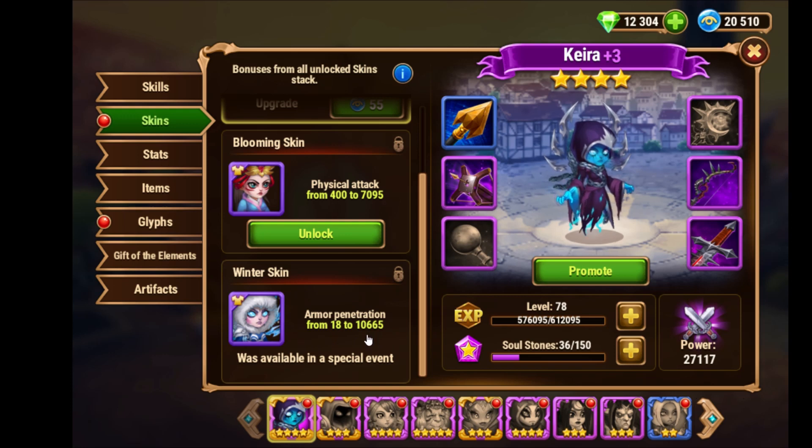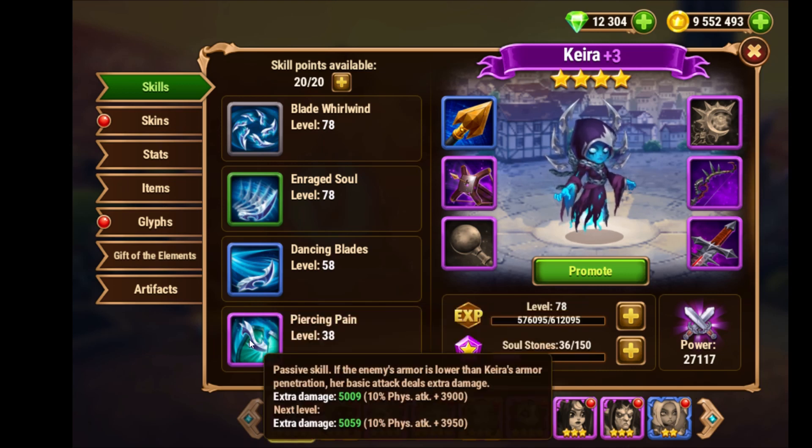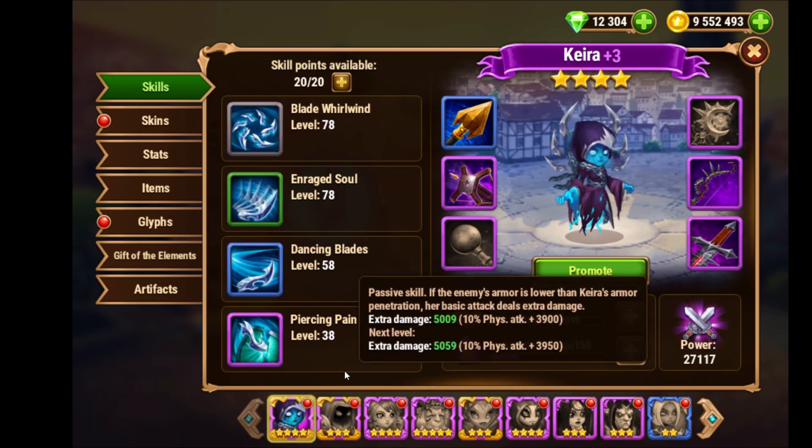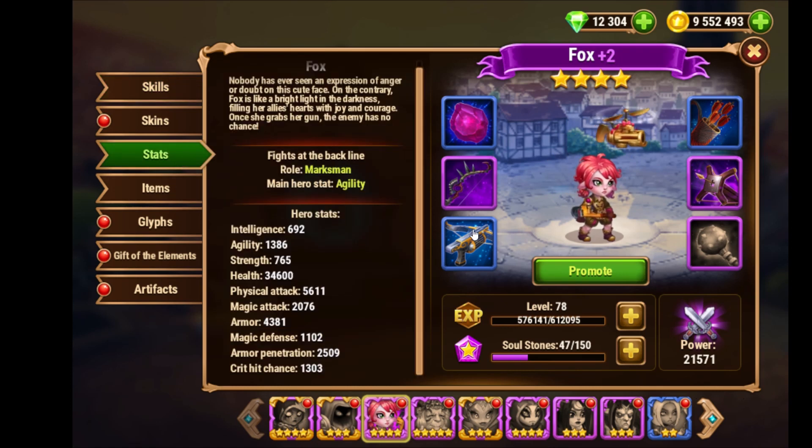As soon as I have this winter skin I'll max it out, and this will give Kira plus 10,000 armor penetration - that will be a huge gain of strength. When she has enough armor penetration her fourth skill comes into action and she deals extra damage, as pure damage, as soon as she can fully penetrate the armor. That's really key for Kira.